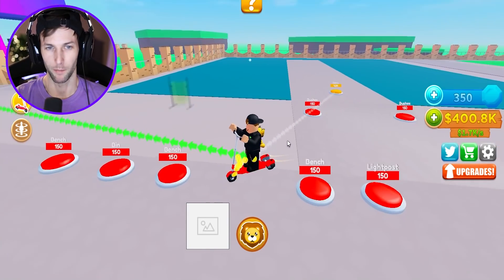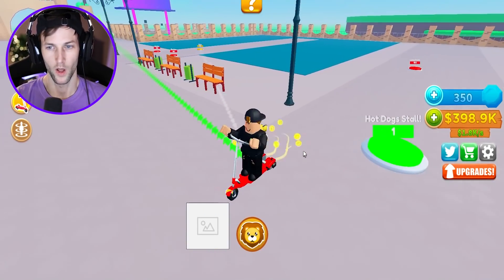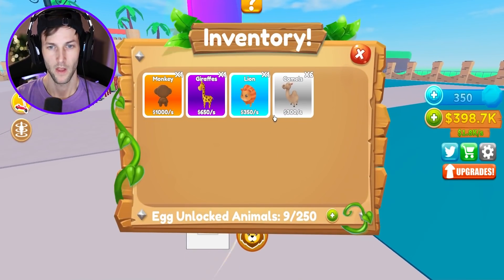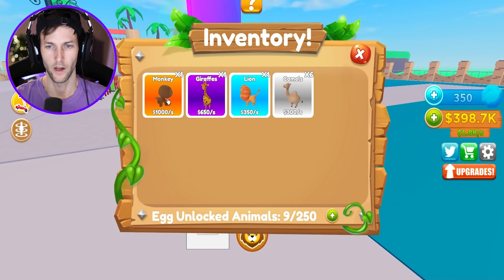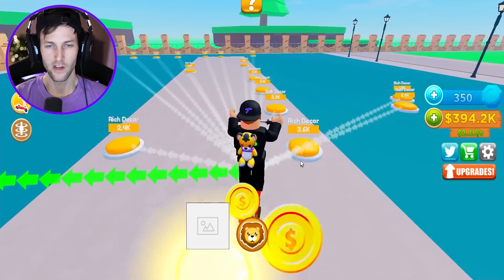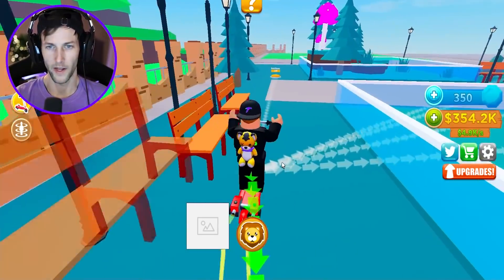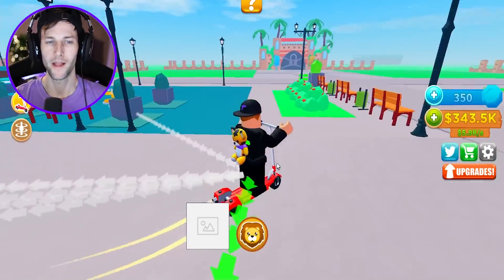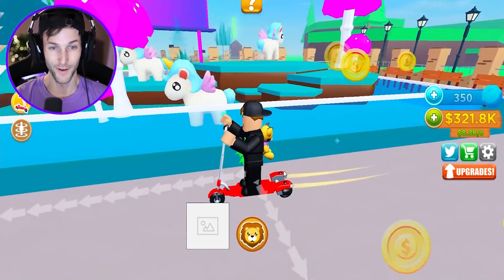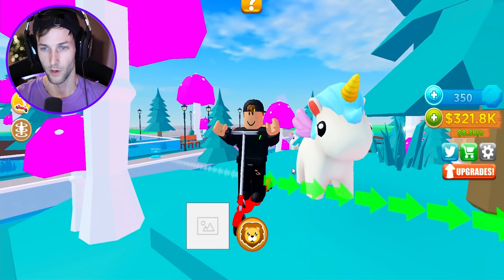We're gonna put it right here in the front. How much money does this generate? The monkey gives us a thousand dollars every single second - that's sixty thousand dollars a minute! We're gonna have the richest zoo in the world and the best zoo, of course. Look at the unicorns - they have pink mythical mushrooms, those are beautiful! I've never seen a unicorn in real life but if you come to my zoo you can see one.